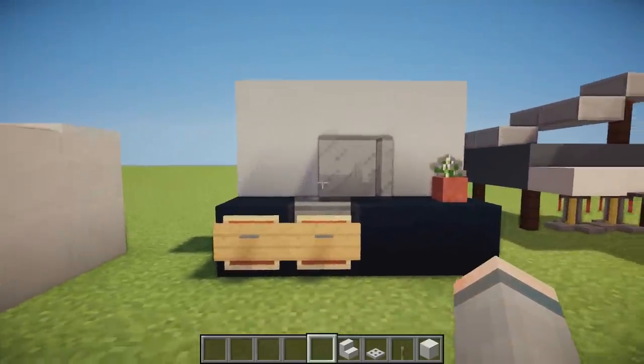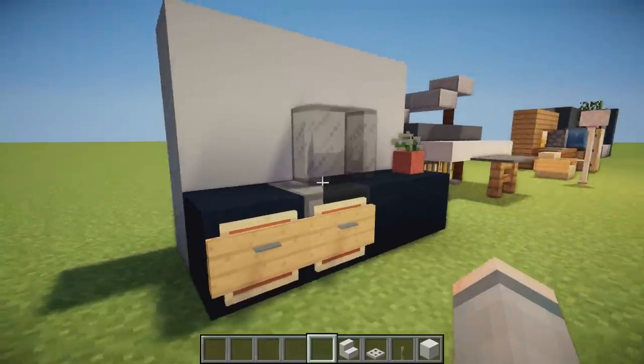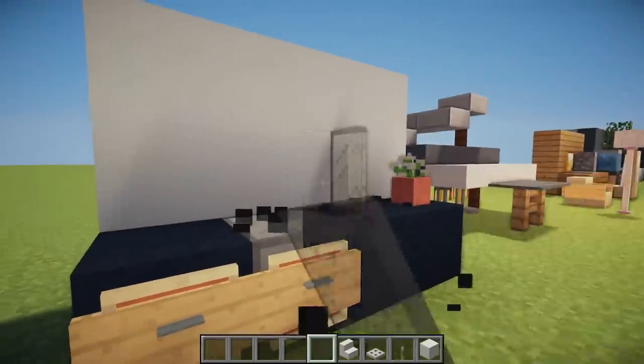We then have a TV unit using black clay, glass, and glass panes to replicate the TV — because they're thinner and kind of look more flat screen.